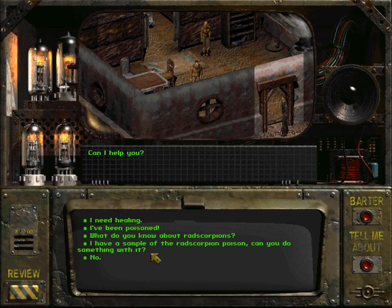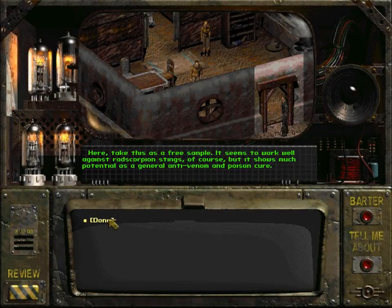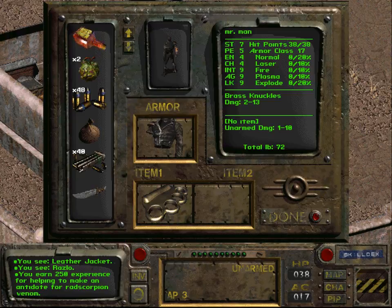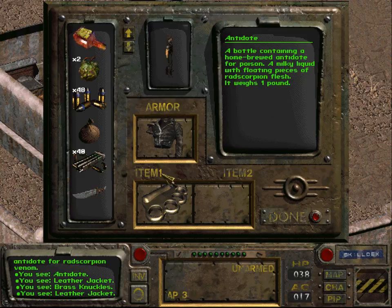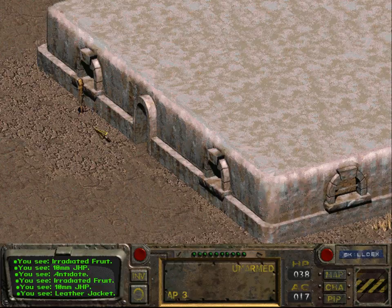I have a sample of the Red Scorpion Poison. Can you do something with it? Let me see the sac. Yes, I can do something with this. Take this as a free sample. It seems to work well against Red Scorpion Stings of course, but it shows much potential as a general anti-venom and poison cure. We have gained 250 points of experience for doing that. This is basically saying this is a general antidote for poisons in this game, but I actually think that the Red Scorpions are the only creatures that actually poison you, so there's not much point in being a general antidote.